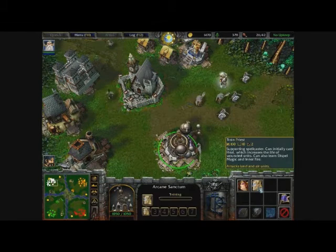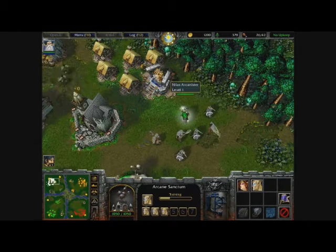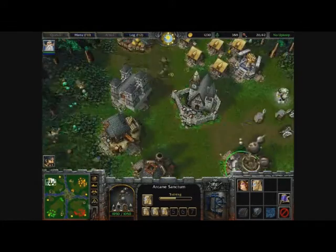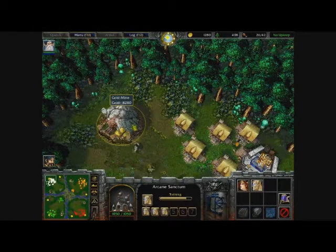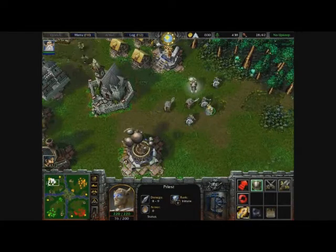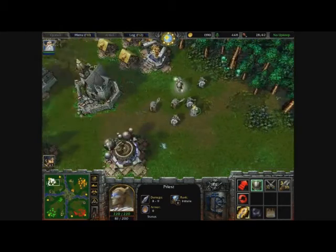Now let's train a couple of priests — I think we'll train four, because we need enough to heal our army. How are we doing on lumber? Really good. How are we doing on the gold mine? Now the trouble with the gold mine is that the moment it collapses, we can't get any more gold, which means we have to go to another gold mine. There's our first priest — he can use heal which costs five mana. Everything's okay, we're good to go.